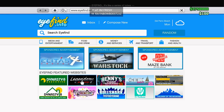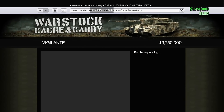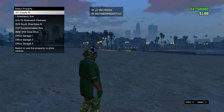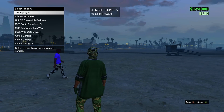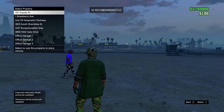So to start this off guys, you're going to want to get into an invite only session with a friend and have the exact amount of money for the car that you want for free. So I'm going to be getting the Vigilante, the new Batmobile looking car, and if you look in the corner I have the exact money for the car, and you have to have $100 in the bank.